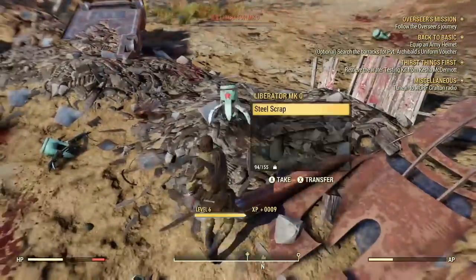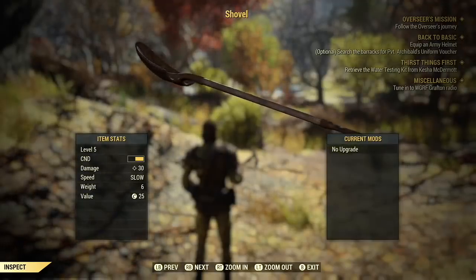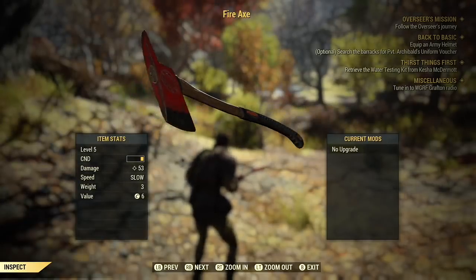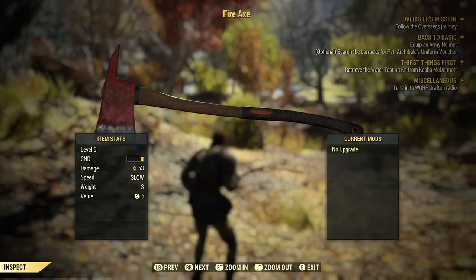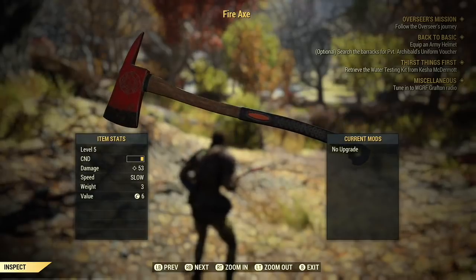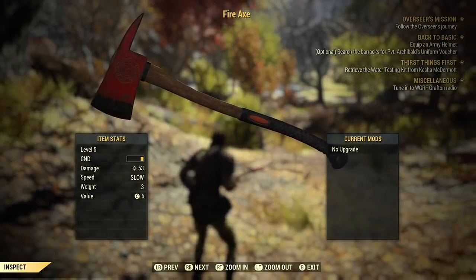There are several good options for two-handed melee early on, including pitchforks, baseball bats, and the fire axe. These can be found pretty easily on just basic enemies that you kill, like scorched. You can also look for traders at the railway stations, as they might have these items for sale too. Just keep a lookout and make sure you pick those up as you move throughout the world.